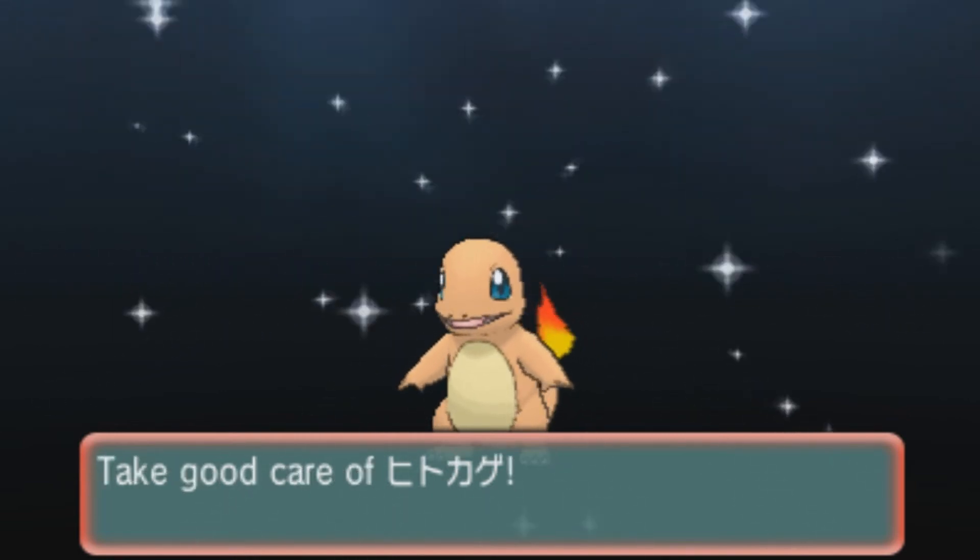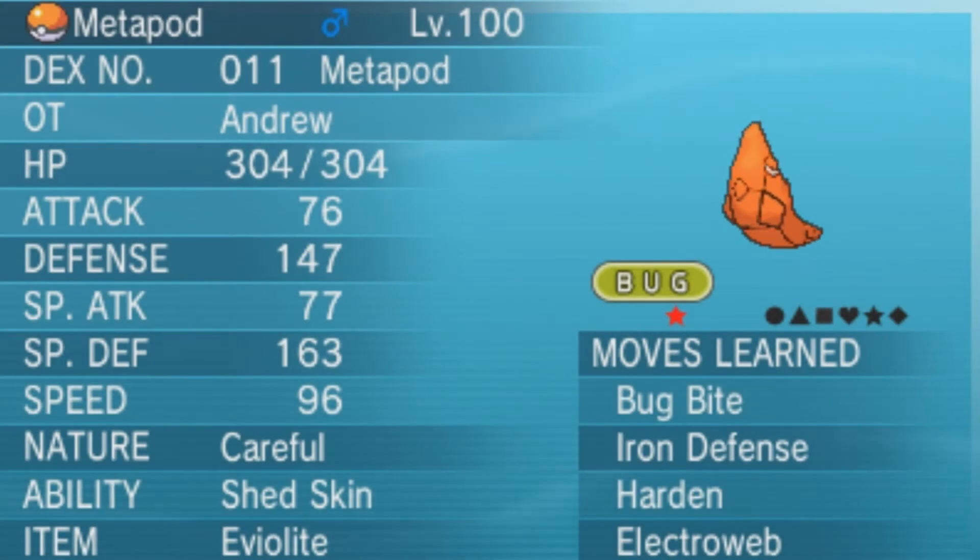A lot of you guys are saying, why the hell would you want that? It's level 100 — what on earth could you possibly do with this? I'll be quite honest, it is one of these novelty Pokémon that me and my mods have made over the past couple years, but it is so much fun to use in fun battles. It can actually take quite a hit — it's survived a double team from Mega Groudon and Mega Kyogre. It has Shed Skin, so paralysis, toxic, and fire can't affect it. It has all defensive moves including Bug Bite or Electroweb, Defense Curl, and a couple other amazing things.